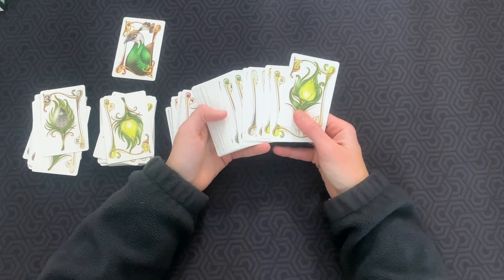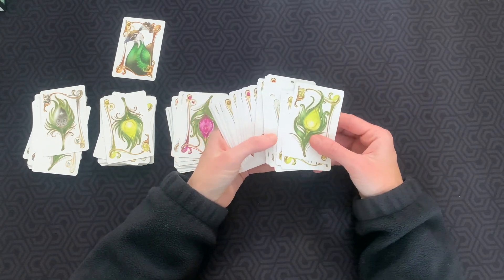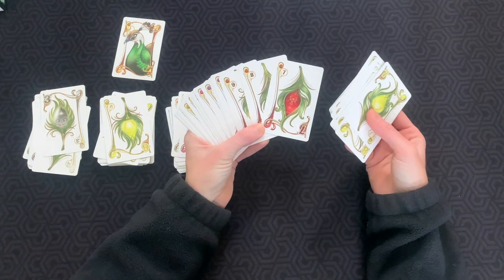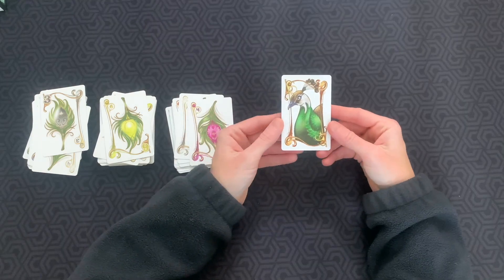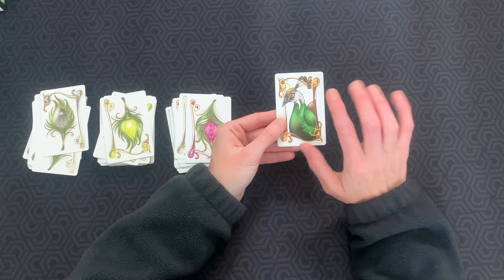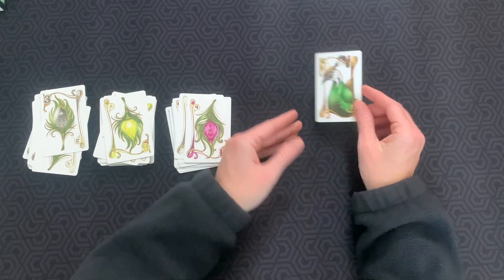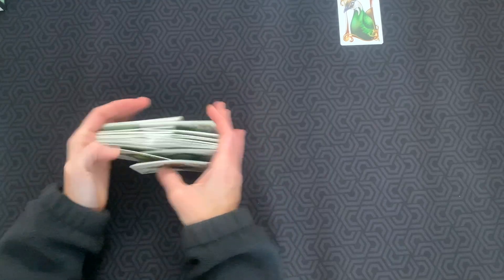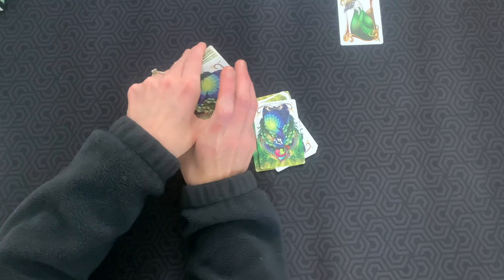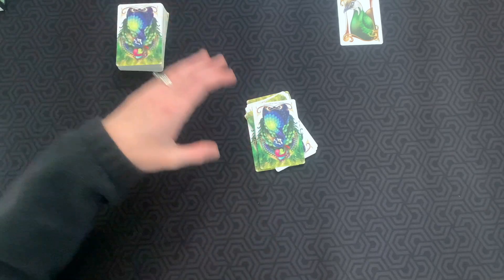Let's get started by going over the setup. The first thing you're going to do is set the game up similar to a two player game, which means we're going to remove all of the seven, eight, and nine cards in the deck. You're also going to want to pull out the Peahen card. This is going to trigger the end of game. For now just go ahead and set it aside. You'll have a pretty substantial deck left but this game actually goes pretty fast and we're going to be moving through those cards quite swiftly.